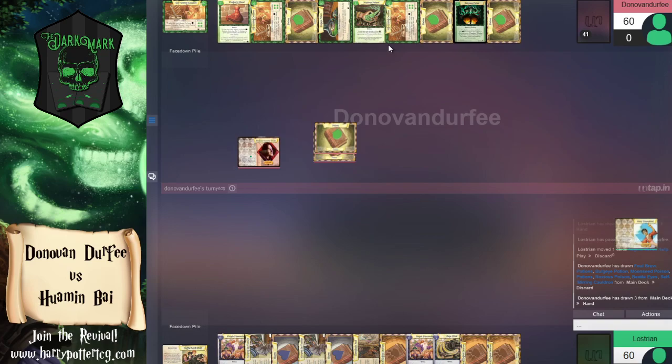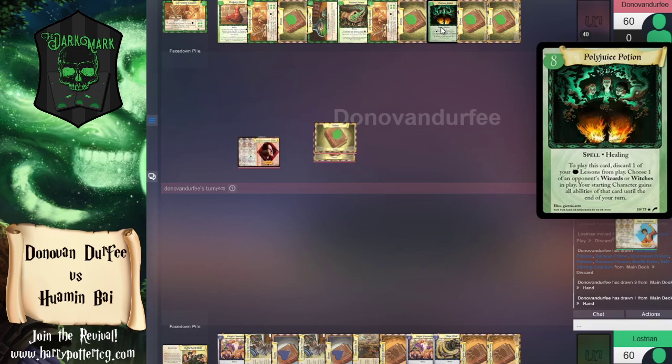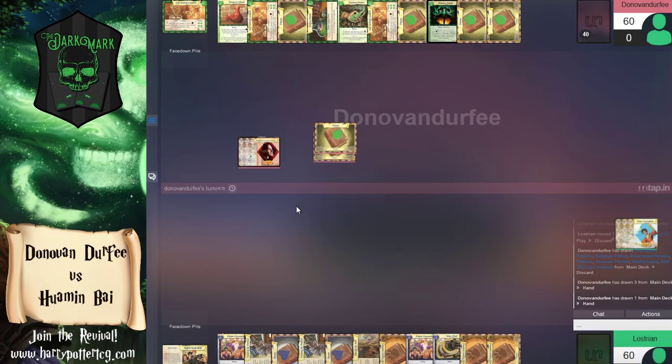These revival cards sure pop out — Polyjuice Potion is here! This is a new revival card: to play it you discard one of your potion lessons, then choose a witch or wizard and the starting character gains all abilities of that card until the end of the turn. Pretty neat design space — the flavor win is obvious, you barely even need to explain it.